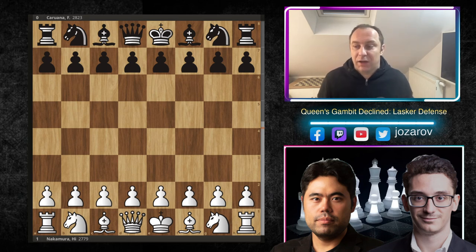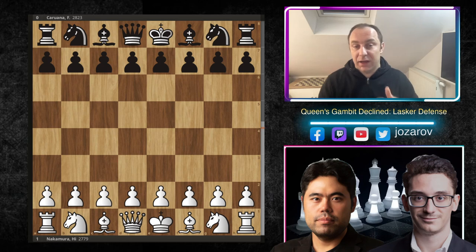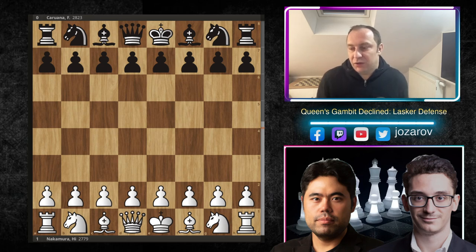We'll see how to destroy the Lasker defense in a beautiful game played by Hikaru Nakamura against Fabiano Caruana. In this game, Hikaru Nakamura played with such great accuracy — almost like Stockfish — without any inaccuracies, mistakes, or blunders. He dismantled and destroyed Caruana's Lasker defense in a really beautiful, sharp tactical way. This game you can really use as your cornerstone and great preparation against this annoying defense by Black.